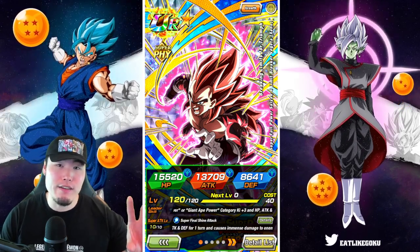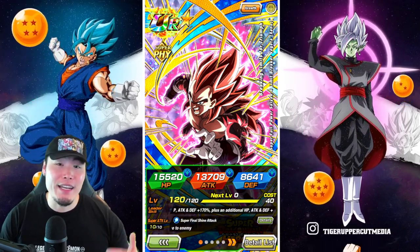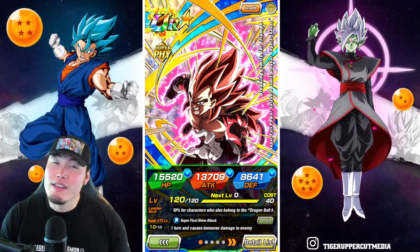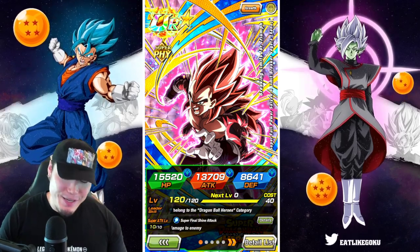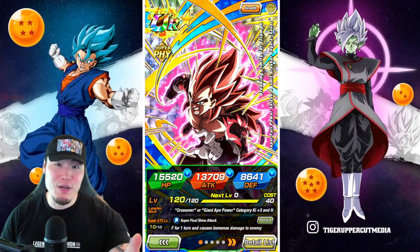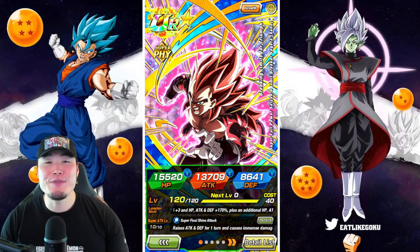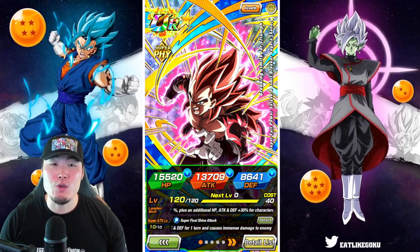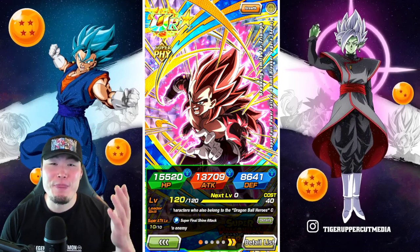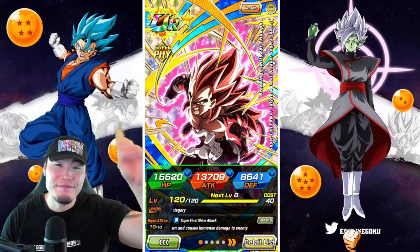In case you're wondering why I'm not running a Super Saiyan 4 Limit Breaker Goku on my team, it's because I didn't pull him. But the good thing is that you can run that friend, so I guess it doesn't really matter that much. Anyways guys, that's gonna do it for the video. Hope you guys enjoyed the showcase, and more content coming soon. As always, if you liked today's video, then make sure to like the damn video, sub to the channel. If you're new, hit that notification bell so that YouTube knows you want to stay up to date with all my latest content. Until next time, have an awesome, awesome day. I'm Tiger with Tiger Uppercut Video — signing out.